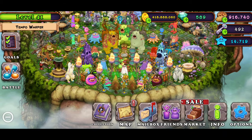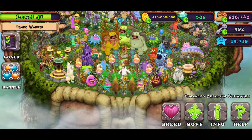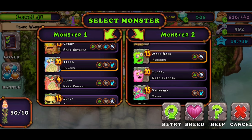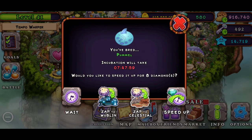Hopefully today we will be finishing our collection. Let's get straight into the breeding combination. The breeding combination for Epic Frog is Pummel plus Furcorn — pretty simple combination, not that bad.